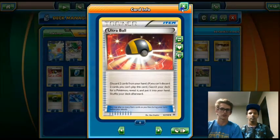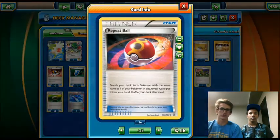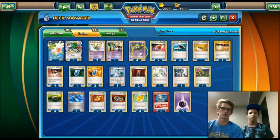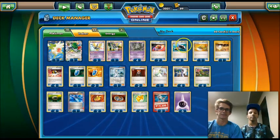We play four Ultra Ball — discard two cards, search our deck for a Pokemon. Pretty nice. I also threw in two Repeat Balls. If you start with a Trubbish and a Sigilyph and you have a bunch of tools, you can Repeat Ball for another Sigilyph to get all your tools down, or easily get another Trubbish. Even if you have a Shaman on your bench, you can Repeat Ball for another Shaman. It's a pretty nice card in this deck.